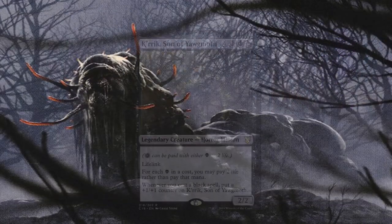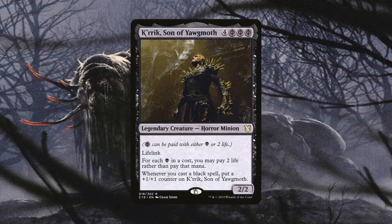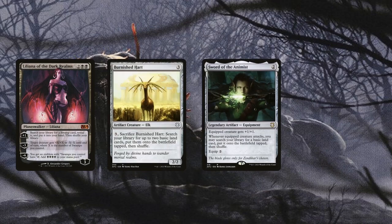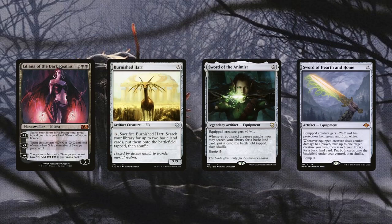Same with Krrik, Son of Yawgmoth. Thanks to Krrik, Toxral only costs 5 generic. It might not seem like a lot, but the deck is mostly black, so being able to use our life as a resource is about as black as it gets in terms of color pie philosophy. Liliana of the Dark Realms, Burnished Hart, Sword of the Animist, and Sword of Hearth and Home also help accelerate our mana via land-based ramp. Liliana doesn't put the swamp directly onto the battlefield, but she helps us never miss a land drop — and they don't have to be basic swamps either; we can get any of the 5 double-type swamps in the deck. Her second ability can also help Toxral potentially one-shot an opponent. Her emblem is just crazy here, making our swamps tap for quadruple black. She's so good in this deck.